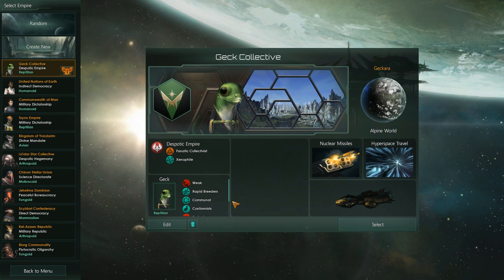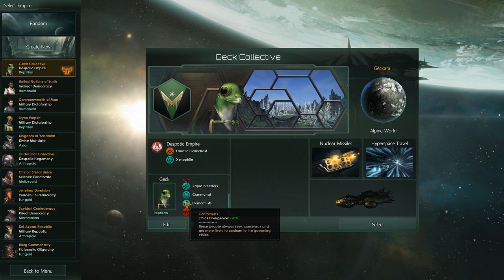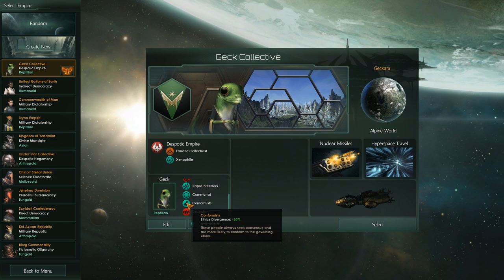Communal, conformist, and sedentary. We're big collectivists — we live in big families, we don't really get individuals or whatever, so it should be pretty decent to have a communal conformist. It means that people won't like diversion, most people will be happy. Sedentary — eh, that's fine.